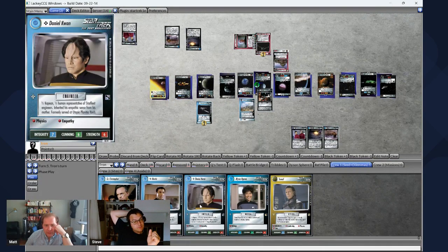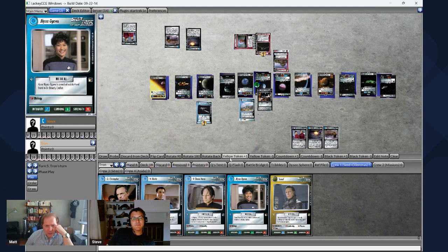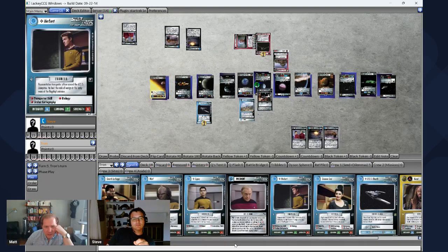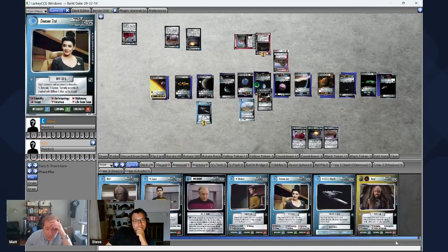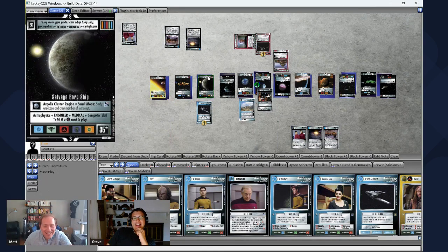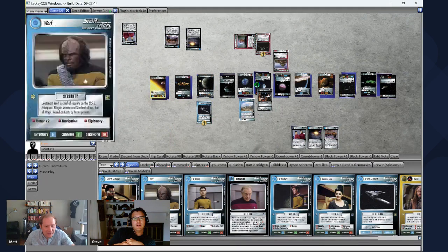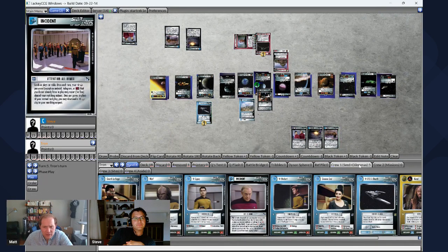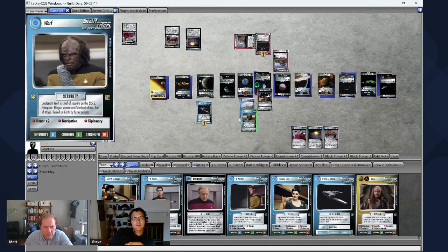Let me go back to my hand tab. Looking at what I need — diplomacy and two computer skill. I have one computer skill, so I could do Data. I think I have Data and Worf in my hand — Worf has diplomacy. So I'm going to deploy Worf, who has two honor, navigation, and diplomacy. He has four or fewer skill dots, which triggers a card draw. And then I'll play a universal free play — I see Herbert and Lopez. Maybe I'll do Herbert.